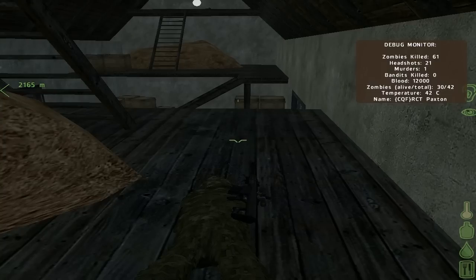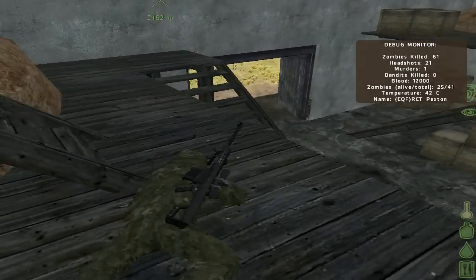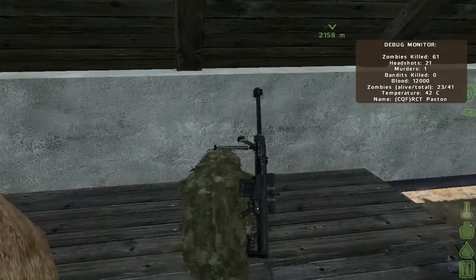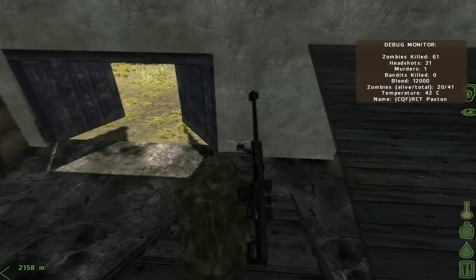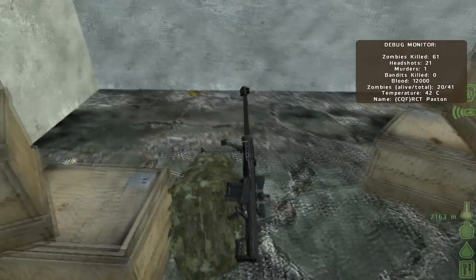My advice to find weapons easier and with the least danger: don't go to Cherno, don't go to Electro. Try to find your weapon in Barrezino, or just go inland and look at these barns to find a Winchester or something else. Finding your first weapon is the most difficult thing in the game because they spawn in spots where everybody would look. Later on everything gets easier while you search for ammunition and so on.